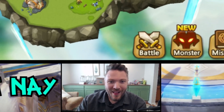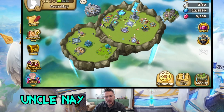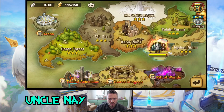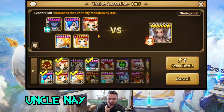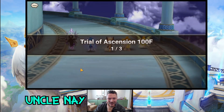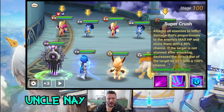Well, I am here and so are you. I got some summons but we'll just do TOA 100 first. We got to get this legendary scroll to complete the summon session. I don't know if this team is going to be able to do this or not — I may have to rune up Spectra or Fran or somebody.